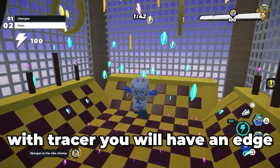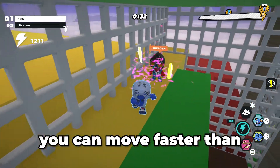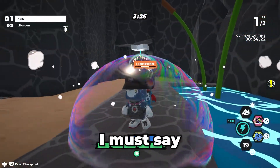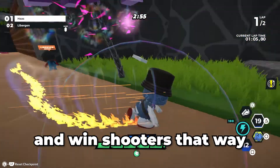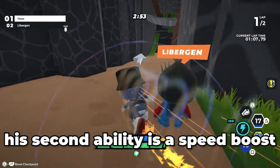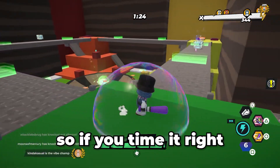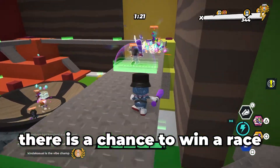With Tracer you will have an edge in races — with the dash and spin you can move faster than your opponent. Tracker is more all-round. With the dunk you can damage your opponent and win shooters that way. His second ability is a speed boost. The dunk also disables abilities, so if you time it right and use the speed boost there's a chance to win a race.